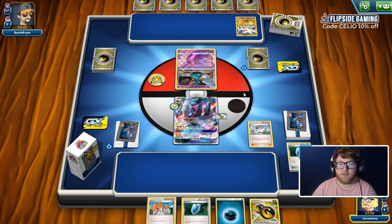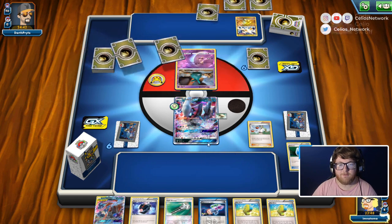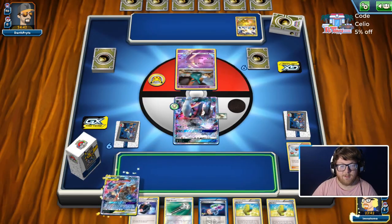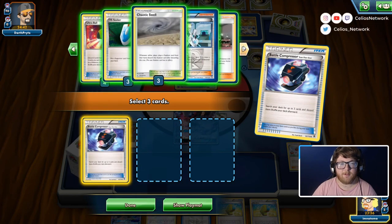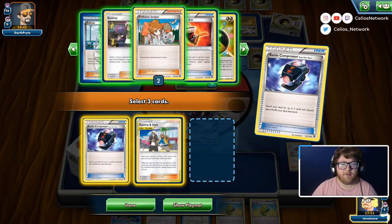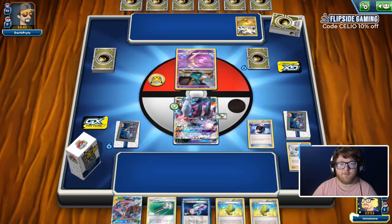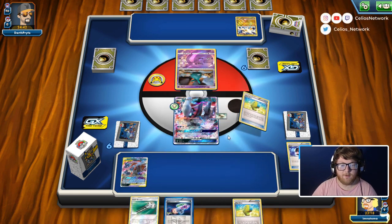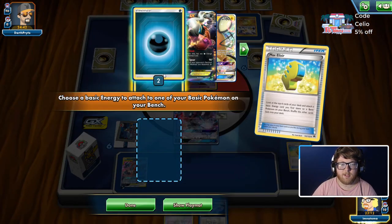Hopefully we can get a Zoro Ninja or an ADP and attach to that. We got a Zoro Ninja but no energy, and we also don't have draw for next turn — that's pretty unfortunate. But we can Battle Compressor to make our Max Elixir odds a little better first. We'll get rid of a Battle Compressor, get rid of a Guzma, and we have three VS Seeker in there still so we can get rid of another Guzma. Then we'll bench Zoro Ninja and go for Max Elixir twice — we hit the first one, and we hit the second one. Awesome.